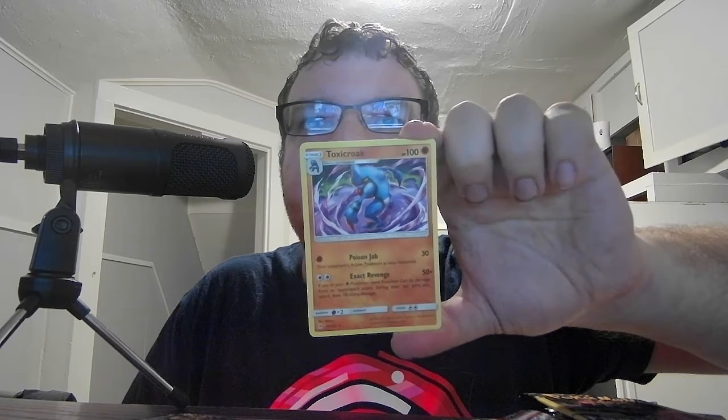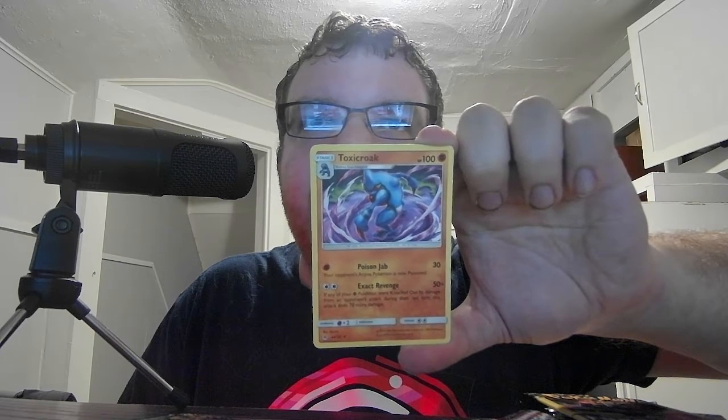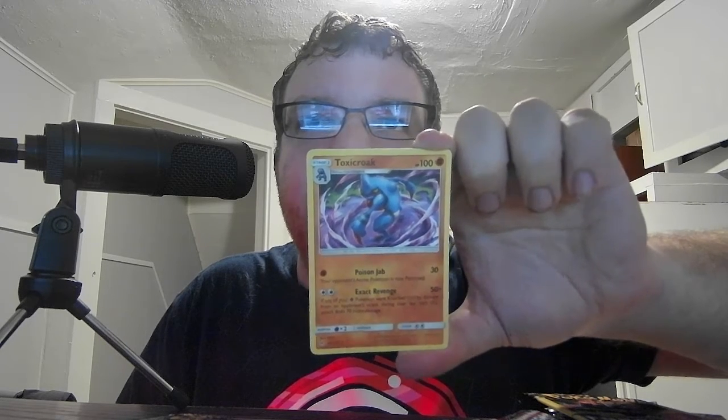Now I can just open them in order. This one is Sun and Moon Forbidden Light with Zygarde on it. We have Basic Cubone HP 60, Fighting. Boomerang 40 — can't attack during your next turn. We have Stage 2 Toxicroak HP 100, Fighting. Poison Jab 30 — your opponent's active Pokemon is now poisoned. Venoshock 50+ — if any Psychic Pokemon were knocked out by damage during your opponent's last turn, this attack does 70 more damage for a total of 120. And we have the Basic Fire Energy.